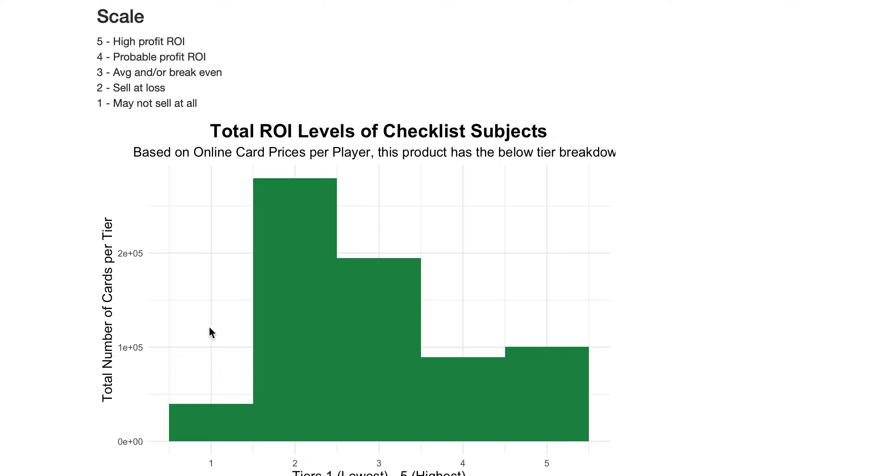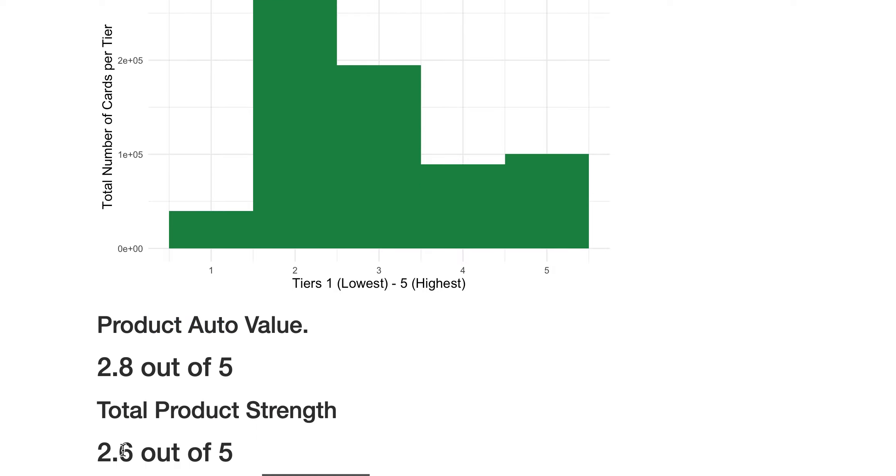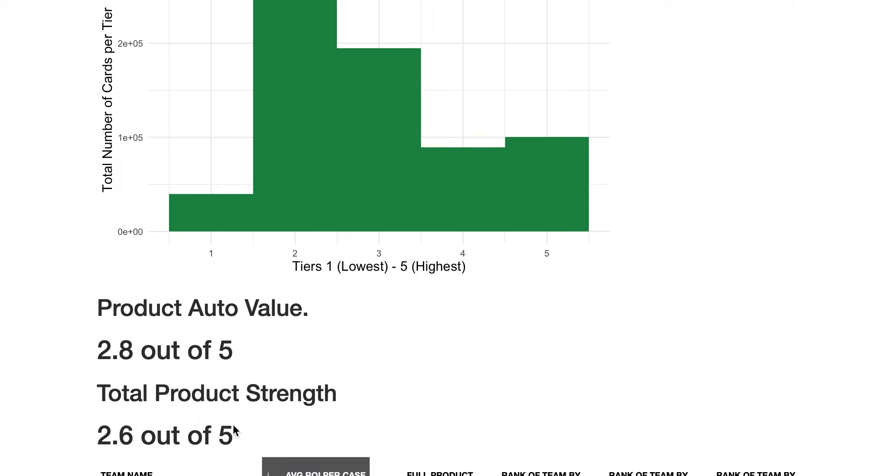The distribution of players in this product on that scale: there are very few ones, and a lot of twos — that's typical with Panini. In Topps you kind of see two to three, but with Panini it's usually in the twos. We do have some fours and fives in this product. So not a terrible product, but overall with the autograph checklist only, we're looking at about 2.8 out of 5. With autographs, parallels, and inserts included it's 2.6 out of 5. Prism is kind of like Topps Series 1 — they include as many players as possible in case one of those guys has a breakout season a couple of years from now. It's hard to predict a lot of these guys.